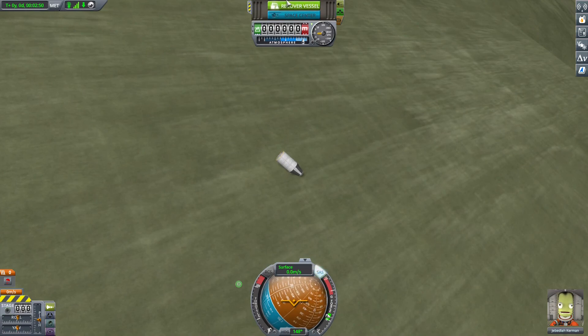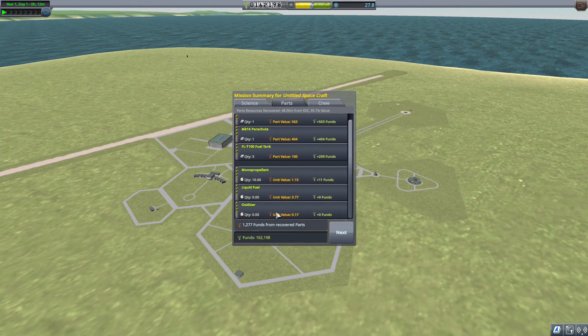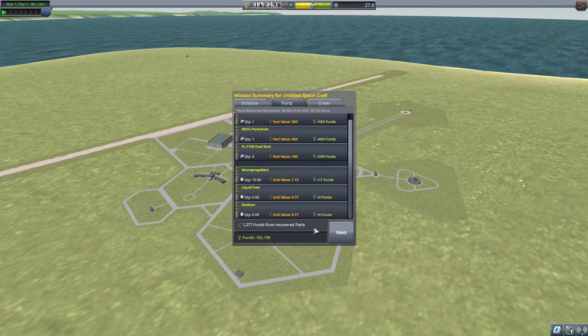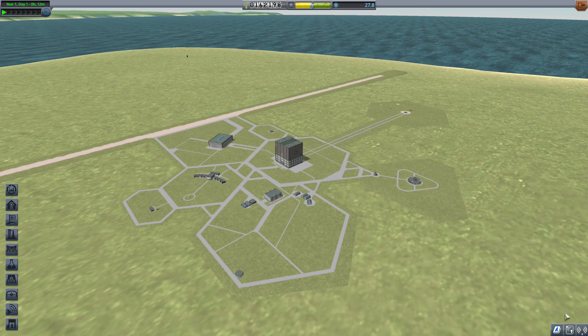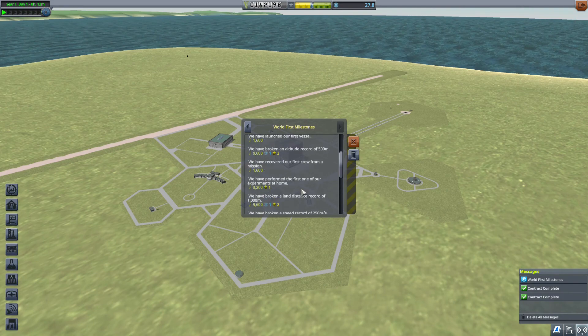The engine got destroyed — no problem, because the parachute wasn't enough to carry the engine as well. We got 4.3 science from the crew report and 1,277 funds. You can see zero funds spent on fuel. Total vessel recovery gave us 1,277 funds, and we got 6,404 scientific data — this is my first mission.